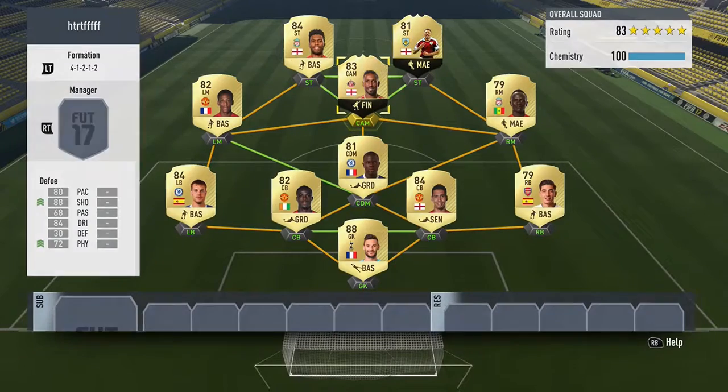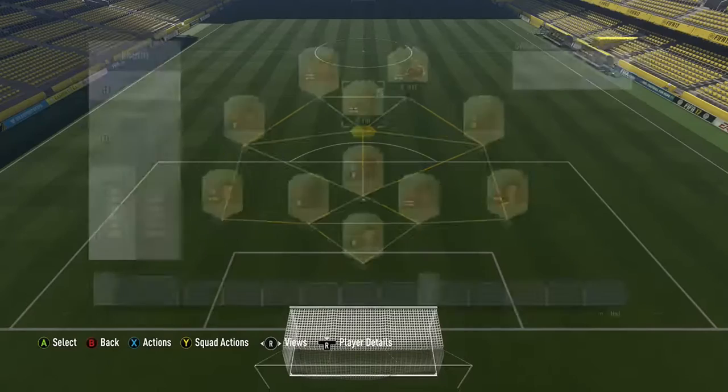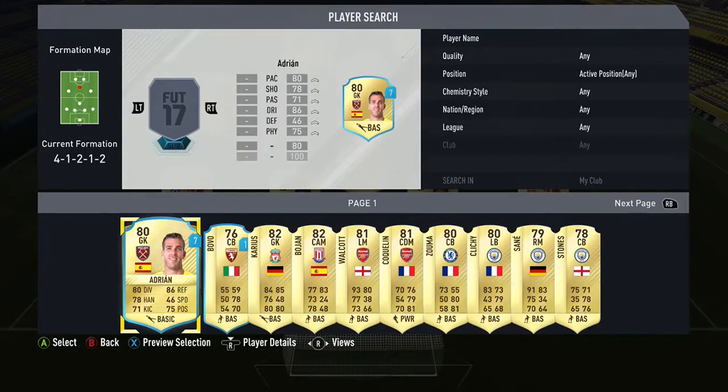We have this Defoe who I got for 29.75k. He's good — I've tried to play him at CAM and striker because I've tried to play him in CAM, but he is better in striker. He has played 17, scored 8, but he assisted and scored 13 total.